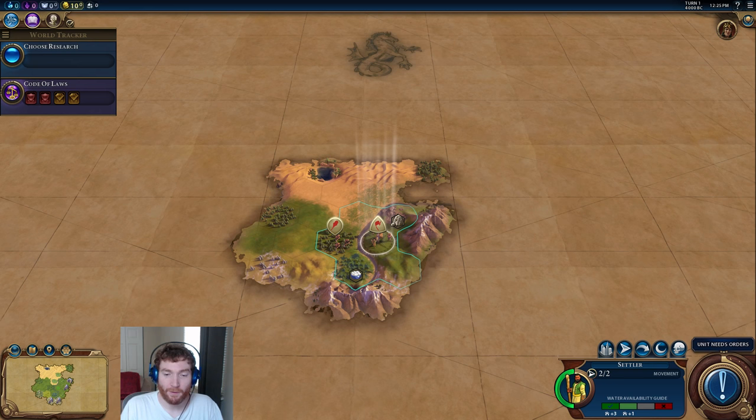Hey guys, Filthy Robot here, bringing you another guide, tips, and tricks video. This time I want to talk about the very early game decisions you're going to have to be making in Civilization VI. This is geared towards players who are either getting their first look at it or their first playthrough, and are getting a little bit overwhelmed with the decisions or just want some basis for what they should do right off the bat. This is designed to be a newbie-friendly guide, fairly concise, in the vicinity of 10 or 15 minutes.